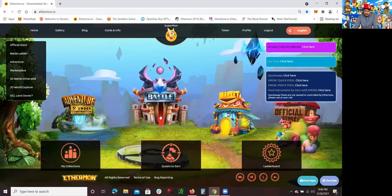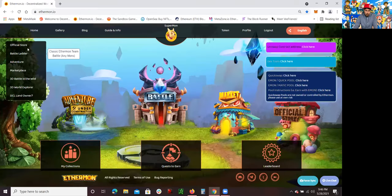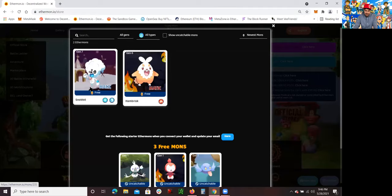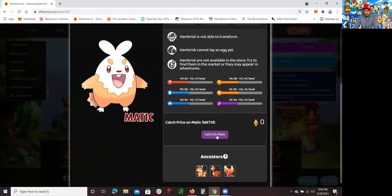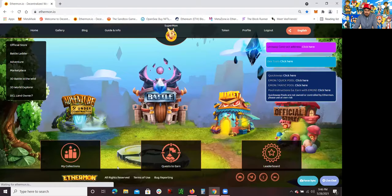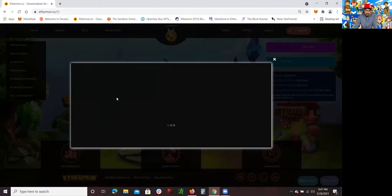So you want to keep that in mind. To train them, you pretty much have to battle them. To get some free Matic Ethermons, you want to go to the official store right here. Click on which one you want and click on catch. Once you catch them, you should be able to see them in your collection. I've caught several there because they're free, and my job right now is to train them and level them up by battling them.